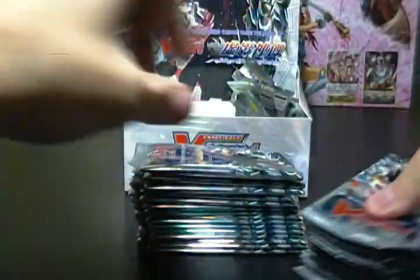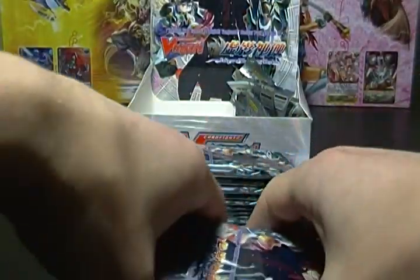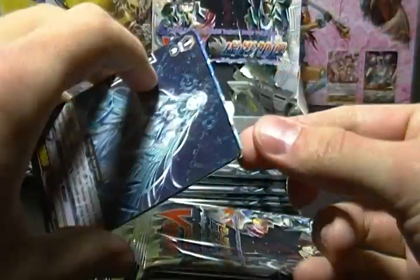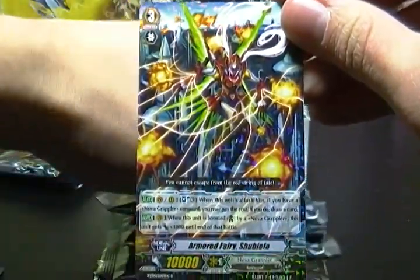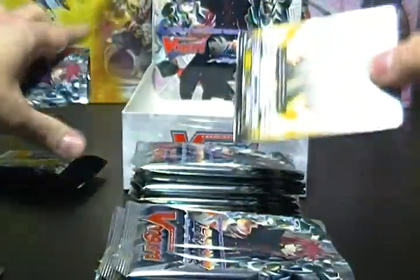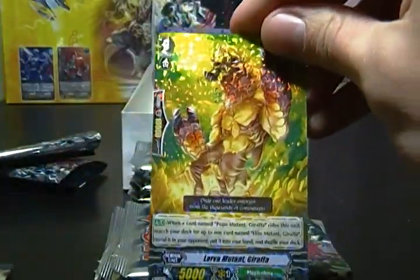Alright, we've got them all opened up, so let's get to it here. Hoping we can find Blaster Dark in this box, as we're due for that. We've only got one of the last three boxes. We've got Armored Fairy, Shubila, to start things off. Larva Mutant Giraffa, Megacolony.